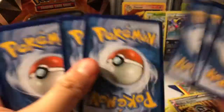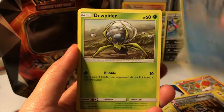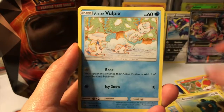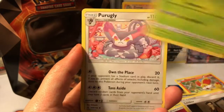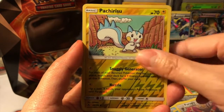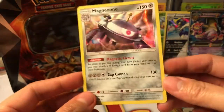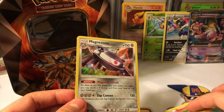We did really well on these tins. Now for Ultra Prism — we got a Piplup, Druddigon, Bronzor, Alolan Vulpix, Alolan Sandshrew, Fairy Energy, Looker, Yungoos, Mega Abomasnow, a Pachirisu reverse, and our rare is a Magnezone holo! Wow, we did super good in this tin — better than the last one.